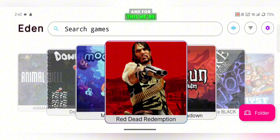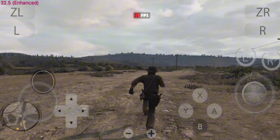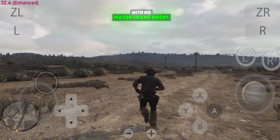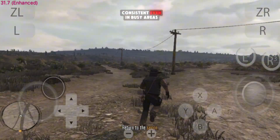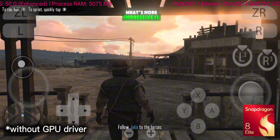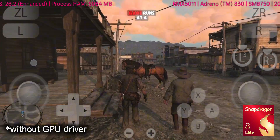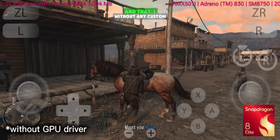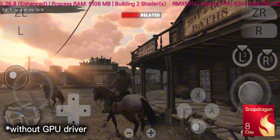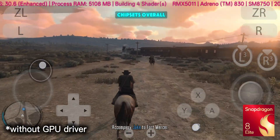Now it's time for the game test, and for this we're using Red Dead Redemption 1, Switch version. On my Snapdragon 8 Gen 2 device, the game runs very smoothly, maintaining around 28 to 35 FPS with no major frame drops or fluctuations. The visuals look stable, the controls are responsive, and the gameplay feels consistent even in busy areas. What's more impressive is testing it on the Snapdragon 8 Elite, which previously had major compatibility issues. After this update, the game runs at a stable 25 to 30 FPS, completely free of graphical glitches — and that's without any custom GPU driver. This shows that the driver-related system fix is doing a lot of heavy lifting already, which is a big win for performance on newer chipsets.